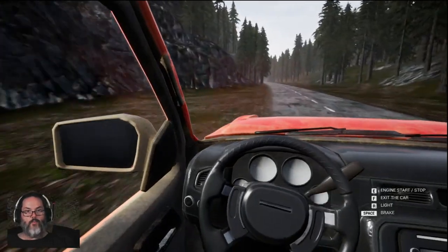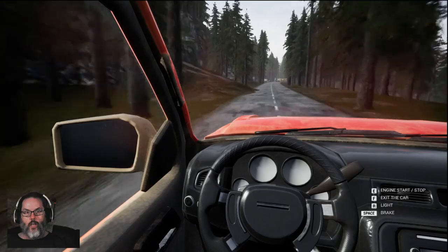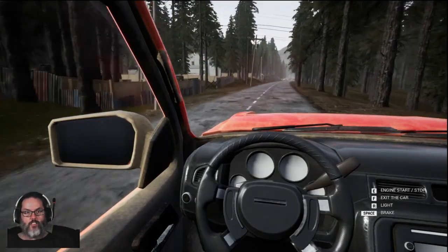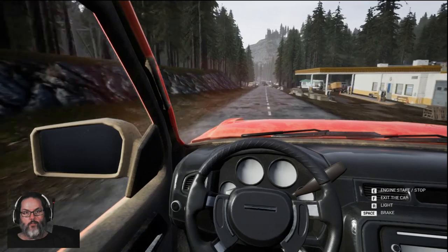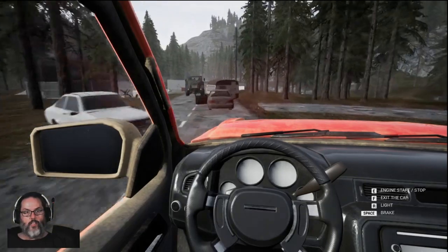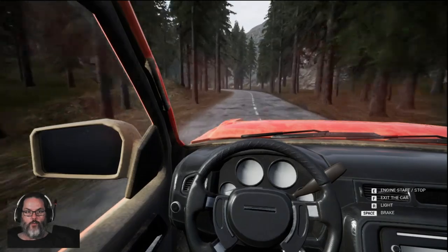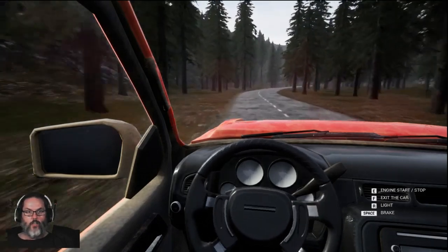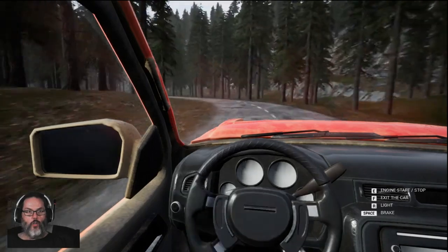I'm heading out to the mine. I've made a new shield and upgraded it to a reinforced shield. We are going to head out to the mine and see about getting some more stuff or bullets. Going through here is not a problem. It's this one up here we have to go through kind of quickly because there is a sniper up in that tower. And we made it through — we just go all the way to the end of this road and out to the new mine.